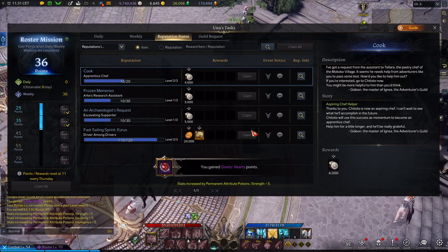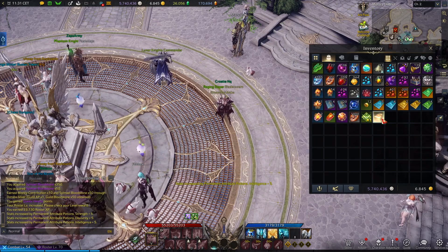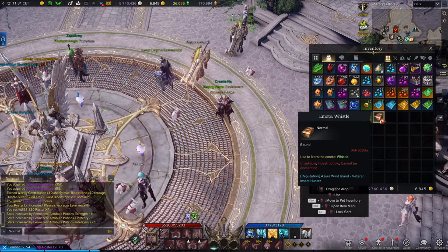Let's take it. It should be in my inventory right now — let's check my inventory. It's here, let's use it.